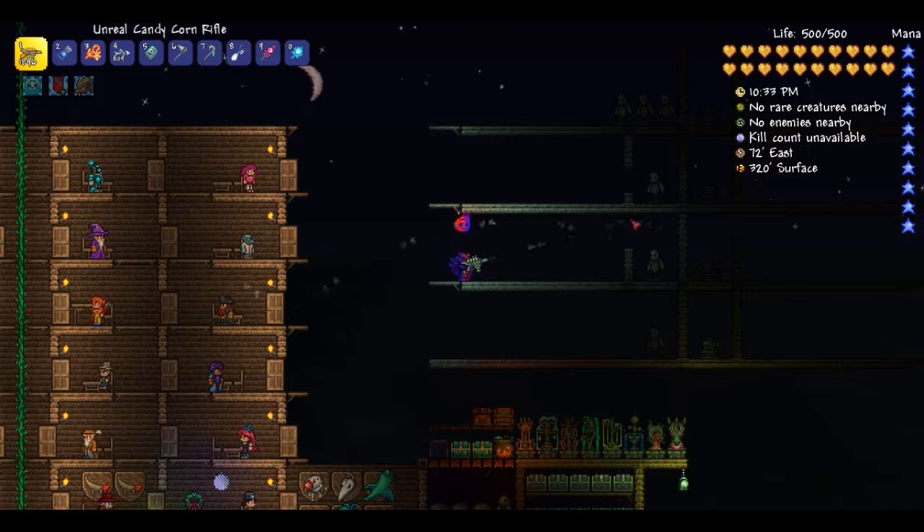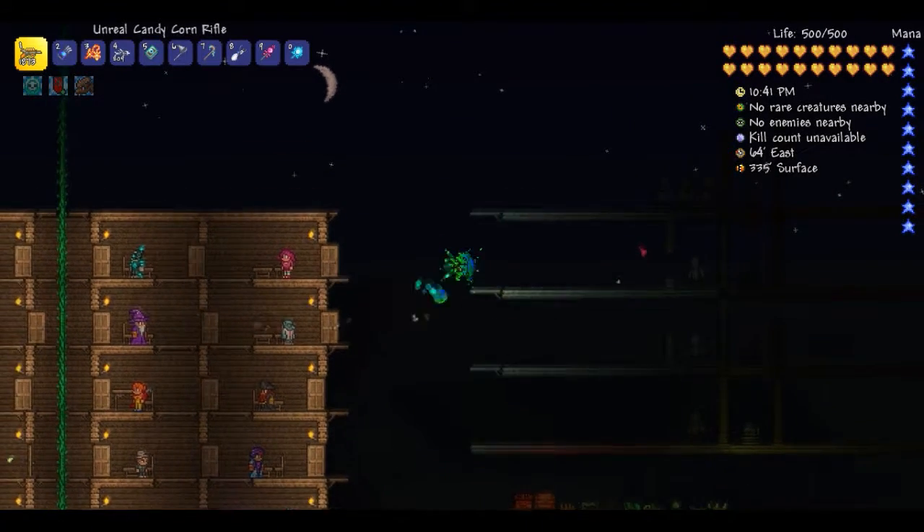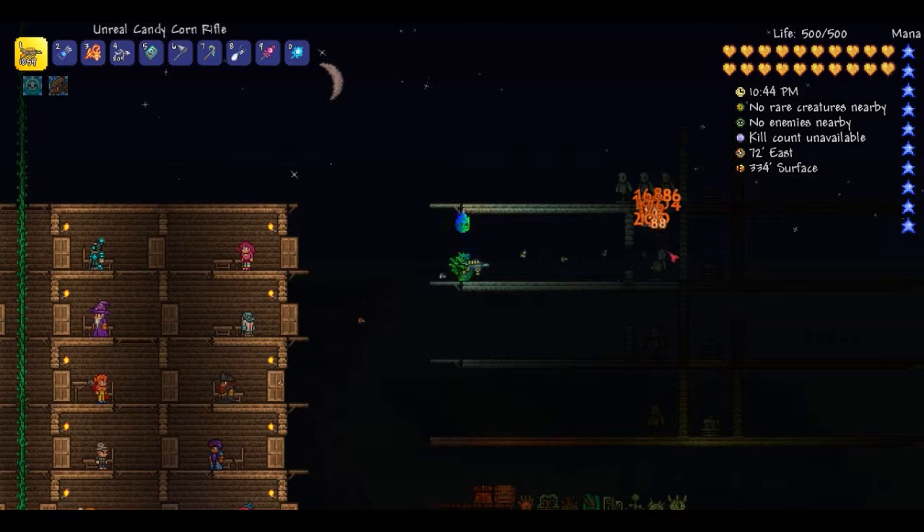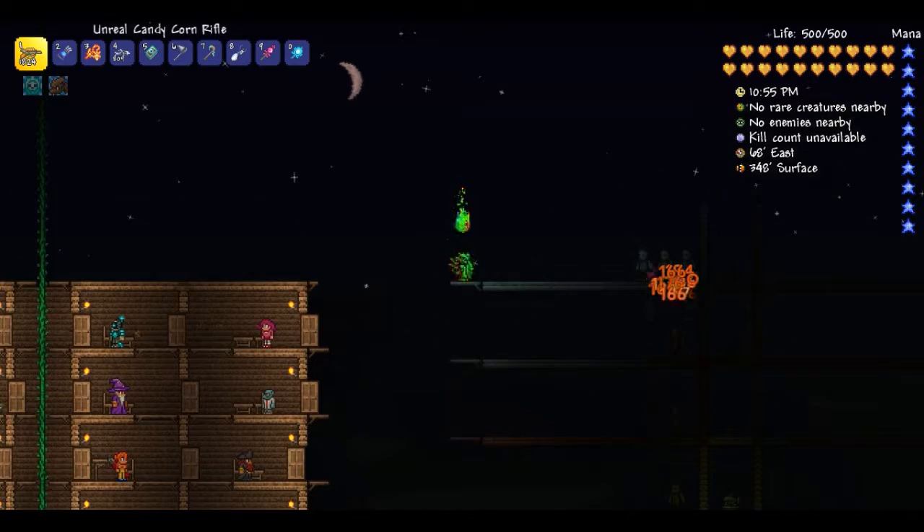As you can see in the house right above the pirate, as soon as it hits that it'll break. As for accuracy, this thing has very good accuracy — I don't think the projectile moves at all. It's actually really good for a Candy Corn Rifle. Not only does it bounce off walls, but it also does a lot of damage.